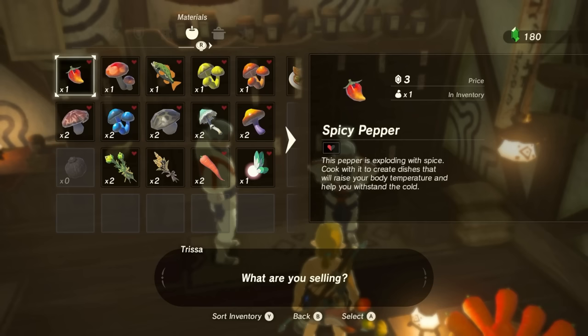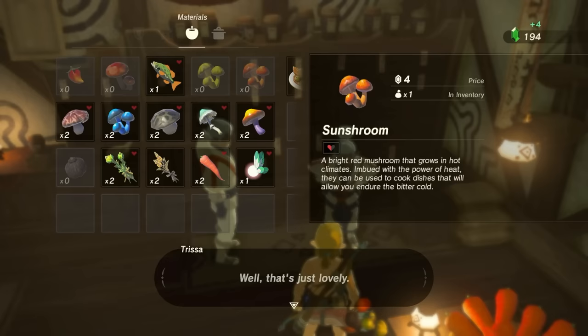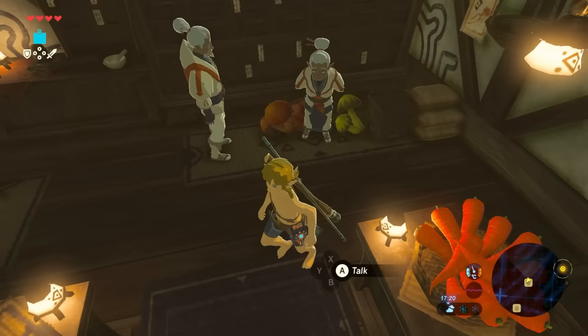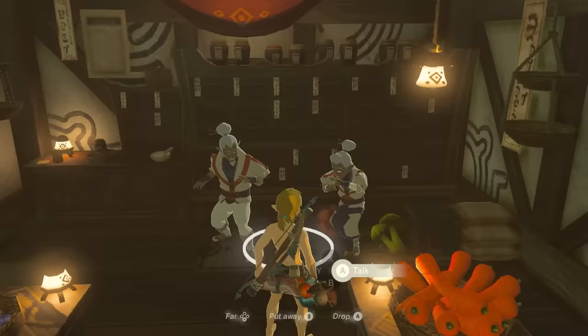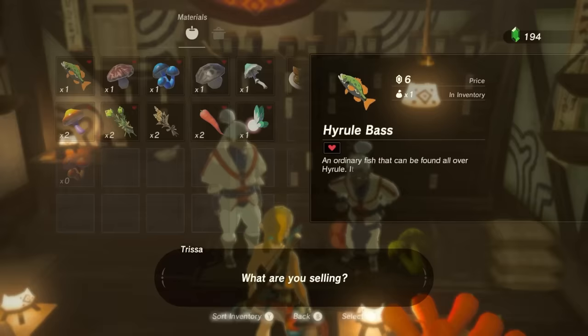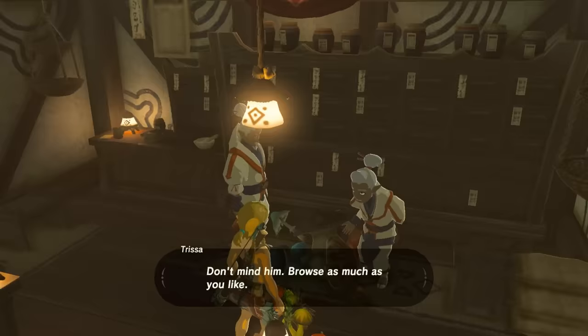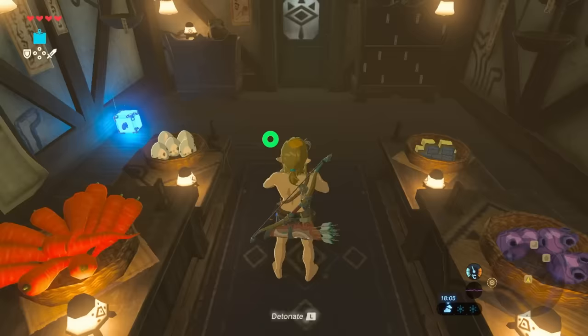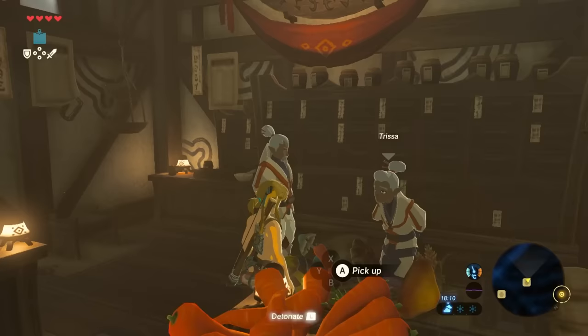If you did it right, sell all the items in your inventory that match the ones Link is currently holding — the ones that say times one. After you've sold all four of those items, exit the shop menu and Link will drop everything on the floor. Pick up one of them to make it your new check item and leave the rest on the floor. After selling these four items we have broken four slots. Repeat this whole process two more times — weapon smuggle, hold four items and check item, do the jump shield unequip, then talk to the shopkeeper and sell four items — until you finally have 12 broken slots.